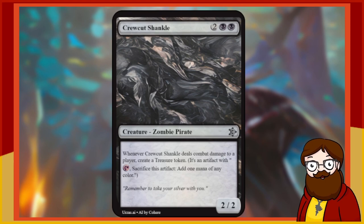Crew Cut Shankle is a 4-mana 2/2 black Zombie Pirate. Whenever Crew Cut Shankle deals combat damage to a player, create a Treasure token. This is very similar to the card we saw earlier — that one was 5 mana, so this comes down a turn earlier, which is relevant. But it also needs to actually connect and hit your opponent to get the token, unlike the previous version. That's not good but not terrible either — and it's a Zombie Pirate.